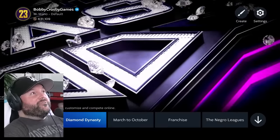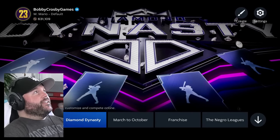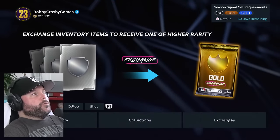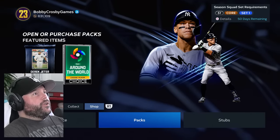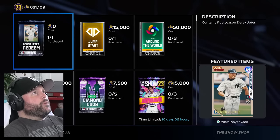Welcome to episode number one of this pack series for MLB The Show 23. Really excited to get into this. We've got 630,000 stubs — that's a good amount. So we are going to buy a bunch of packs, open them, and try to get 99 Shohei Ohtani and 99 Mike Trout. That's going to be pretty epic. Let's buy some packs.